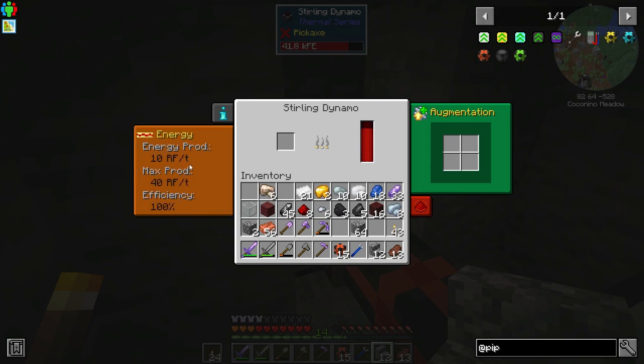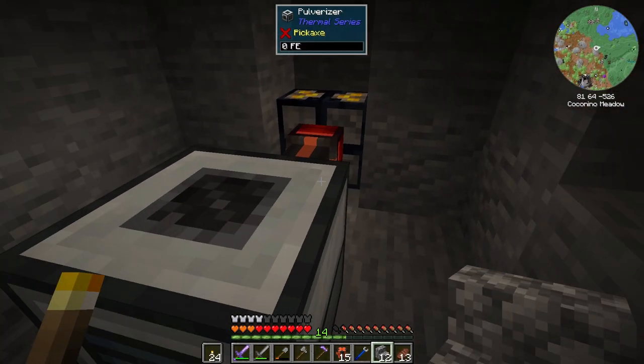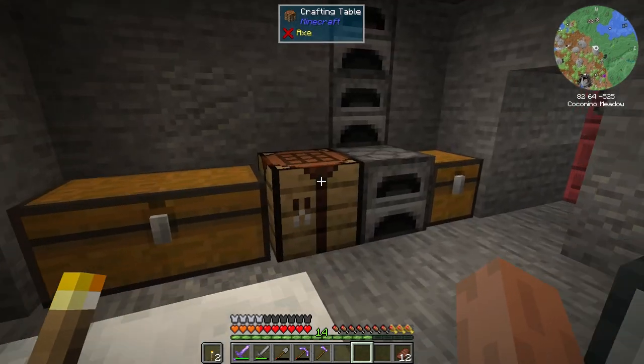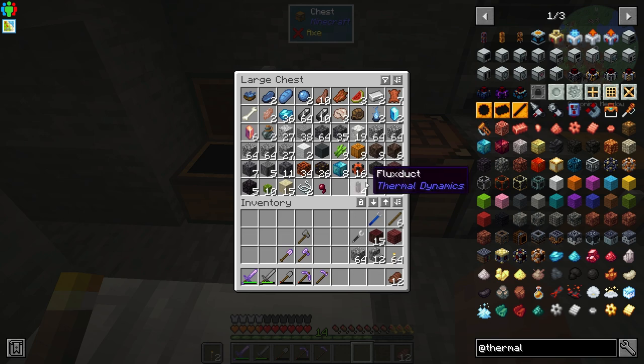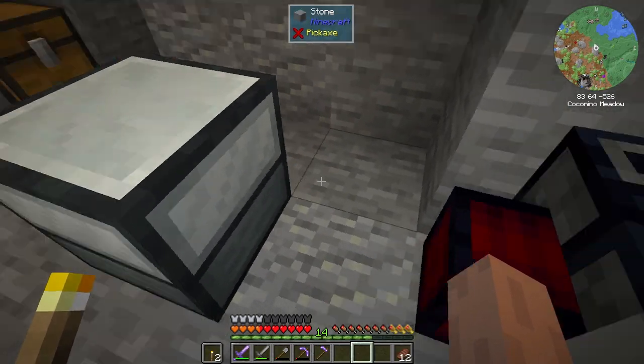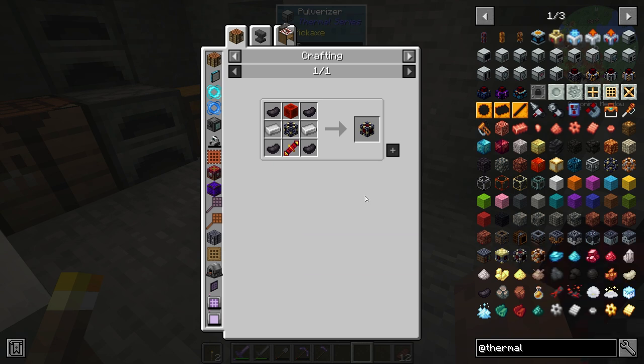Is it outputting in a weird redstone flux power mode? I don't know — I'm going to need to figure out what's going on. We'll figure it out. I tried two different pipes — the thermal dynamics pipe and the energy pipe — and neither one of them is transferring energy out of this. So I'm thinking I need something else, and that would be the redstone cell.